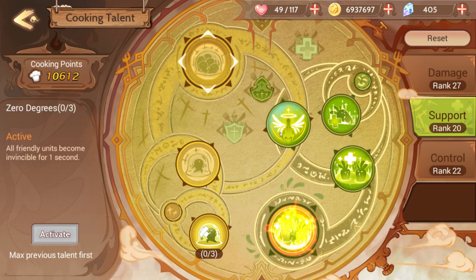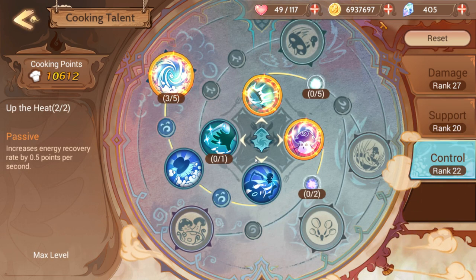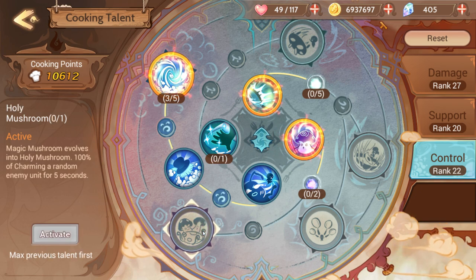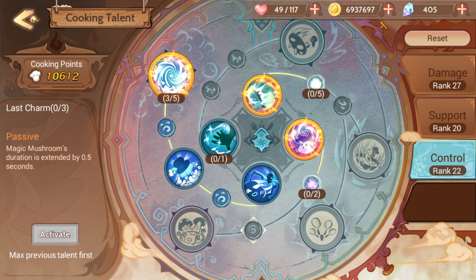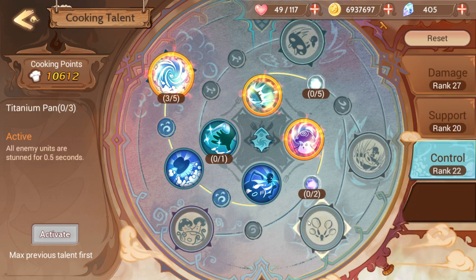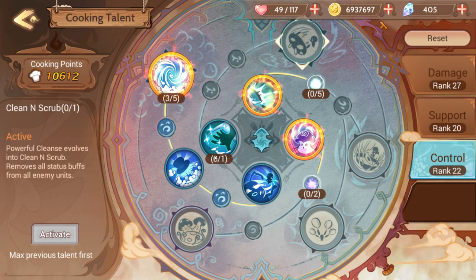Support is pretty easy to deal with. Control is the one where I'm like, huh, I'm not really sure what's best. I would definitely get one level in Saucepan. Magic Mushroom doesn't seem very good to me — you have to go through this whole upgrade tree to get a 100% chance of charming a random enemy for five seconds, which doesn't seem that great. The Titanium Pan stuns all enemies for about one to two seconds. You can also remove enemies' status buffs with Powerful Cleansing and Clean and Scrub.